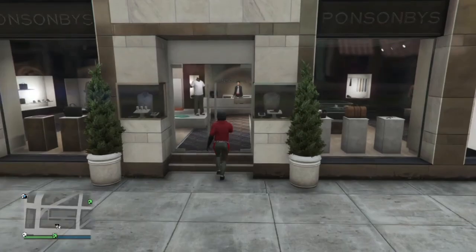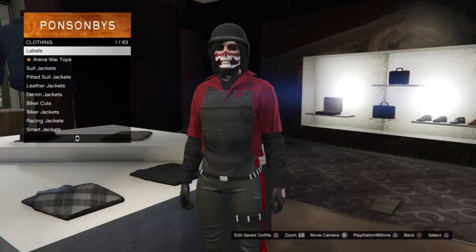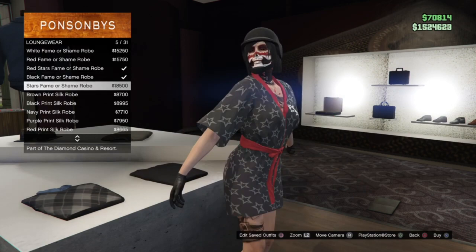First things first, you do want to make your way over to the clothing store and we're going to go into loungewear. Just a FYI, you need to be in a crew on GTA for this glitch. Once you're in loungewear, go ahead and pick out any robe of your choice.